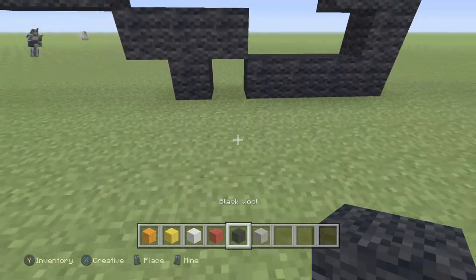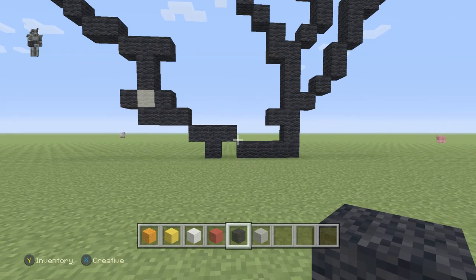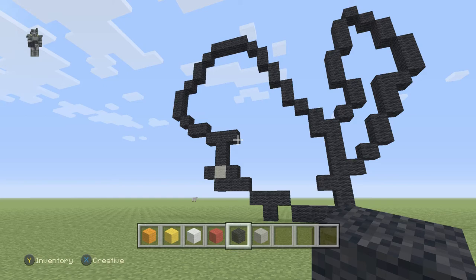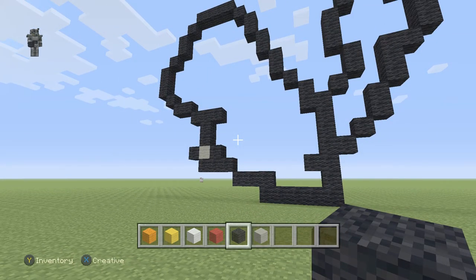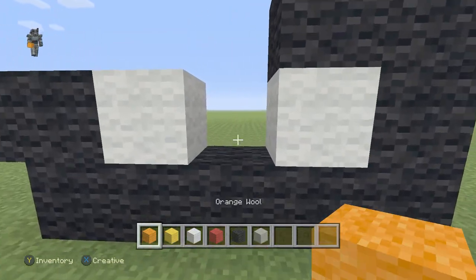This here — is it supposed to be like that? Why does he have a weird foot? Yeah, that's right up there. What the hell happened there? I think that's what it's supposed to be — wait, no, I messed it up. It's not a tetris block that's supposed to be there. That was my mistake, that's why I was all confused.